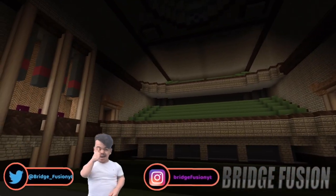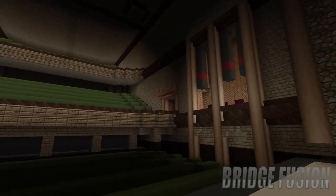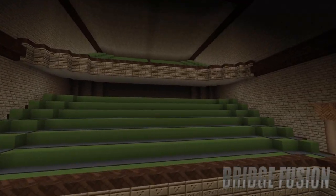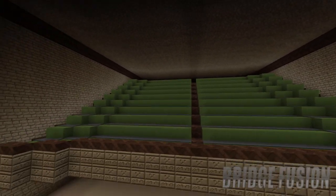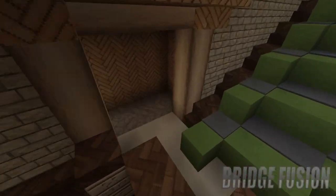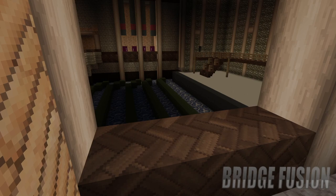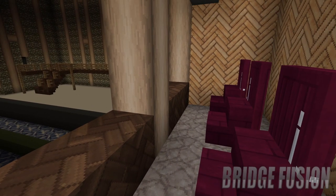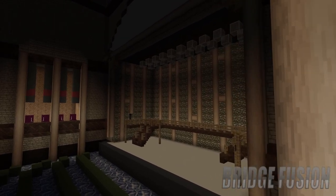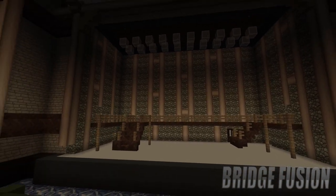Here we are inside the Victoria Palace Theatre, ready for Hamilton! This looks absolutely insane — I love this, it's probably one of my favourite builds, such a cool building. We do have an area for the audience that is going to be watching the show, and on the two sides we do have the royal box office, so they do have their seats. This is probably where King Charles and Queen Consort Camilla would be sitting watching Hamilton.